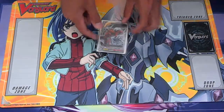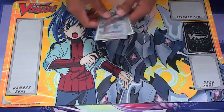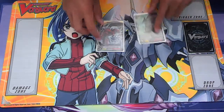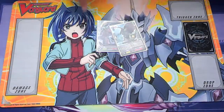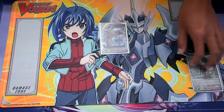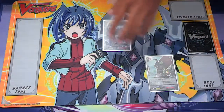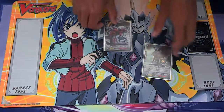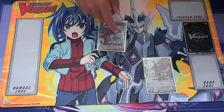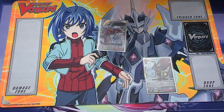So, early aggression — what am I talking about? I am talking about when you play something like Conroe, or something that can go back into the soul or drops itself as a forerunner. It's really good because you can play aggressive with something like a draw trigger or a grade 1.